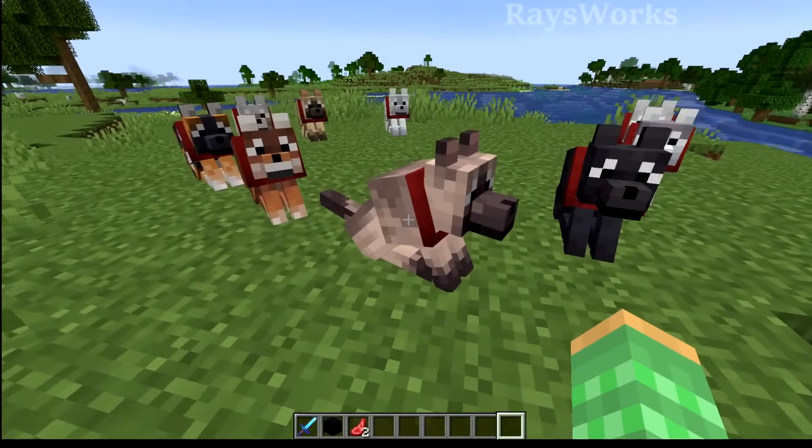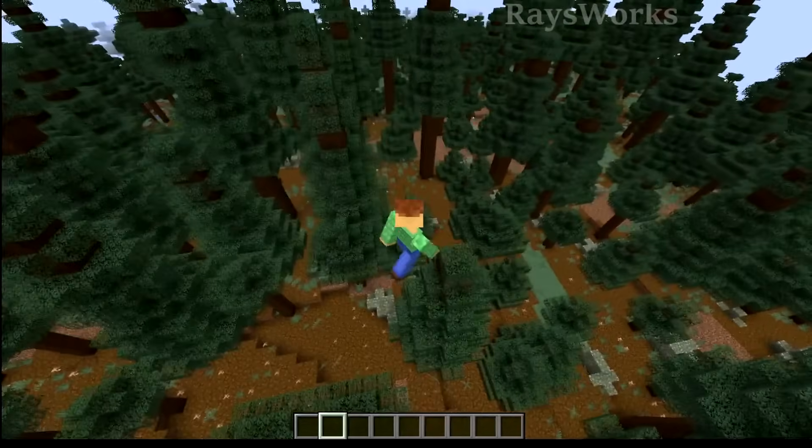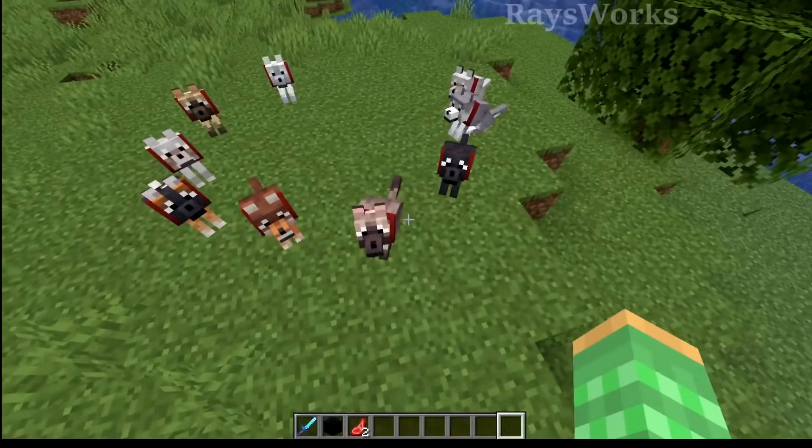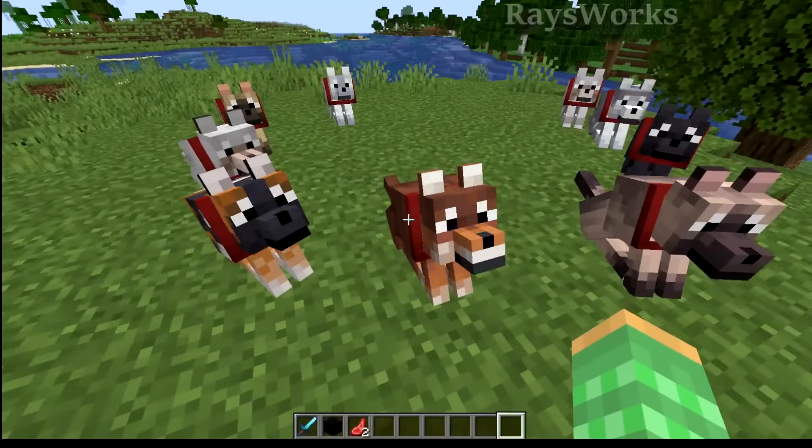The black wolf can be found in pack sizes from 2 to 4. Then there is the chestnut wolf, which is a variant that can be found in old-growth spruce taiga — which is different than the old-growth pine taiga. This one looks very unique with all the tannish-brown colors.